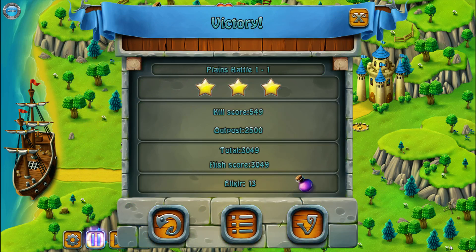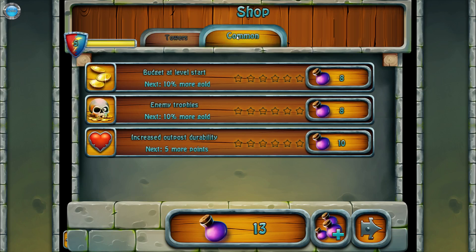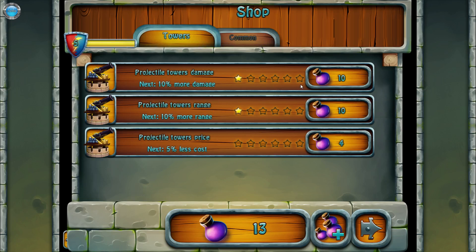We got it — on a sassy level or what? This is the menu, this is return. 13 elixir — okay. Upgrade tower damage. We need better towers, more damage, more DPS.